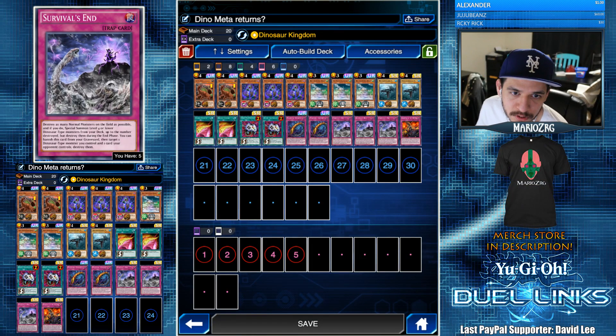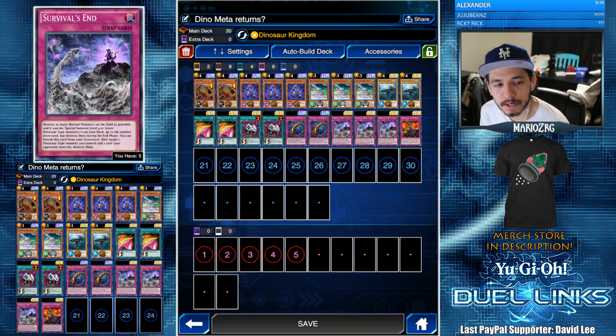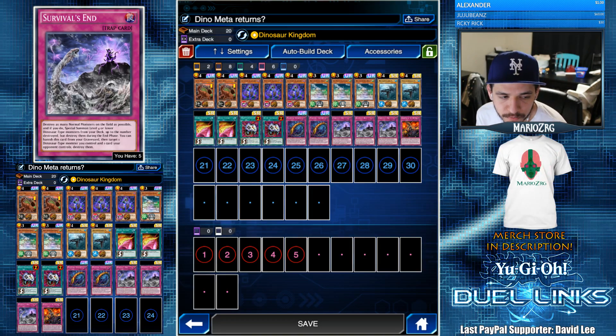So this card — if you're not familiar with it — says: destroy as many normal monsters on the field as possible, and if you do, special summon level 4 or lower dinosaur-type monsters from your deck up to the number destroyed, but destroy them during the end phase.